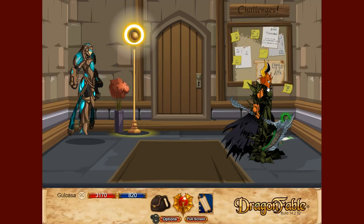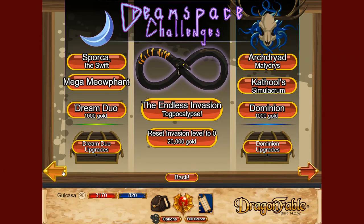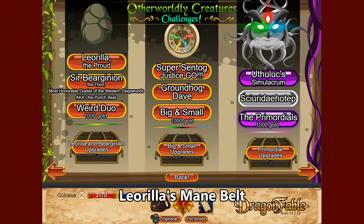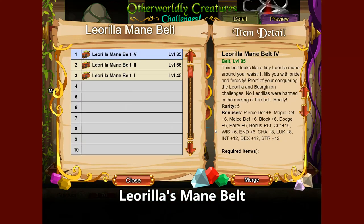Next we're going to talk about belts. The best belt available right now is Leorilla's Mane, available on the Otherworldly Creatures challenge. It's obtained by defeating Leorilla the Proud and the Weird Duo. By doing that you get access to the upgrades which give you Leorilla's Mane belt — it doesn't have all resist but it has overall good stats and resistance.